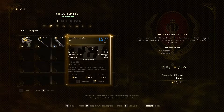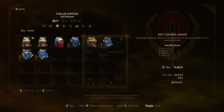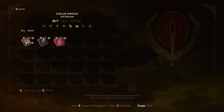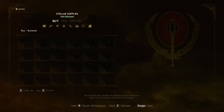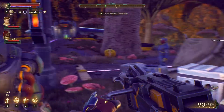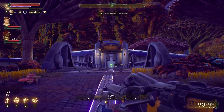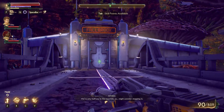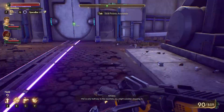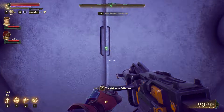This is the Shock Cannon Ultra. Nothing really interesting. Let's go inside here. Fallbrook's on the other side of the bridge there if you need a drink. We're only halfway to the mountain, so might consider stopping in. Transition to Fallbrook.